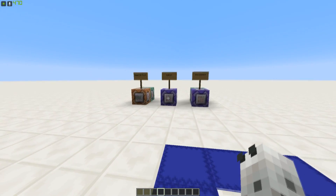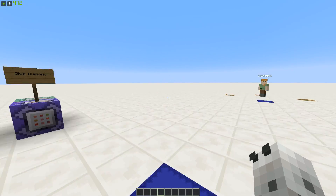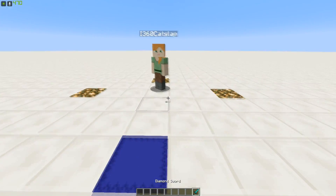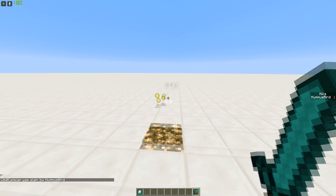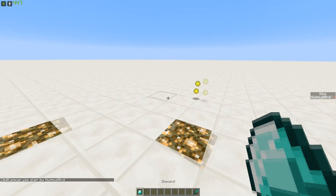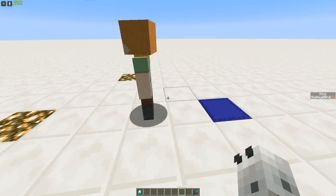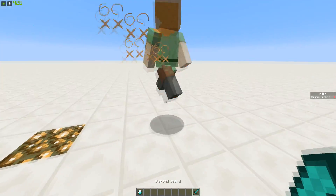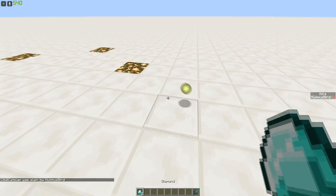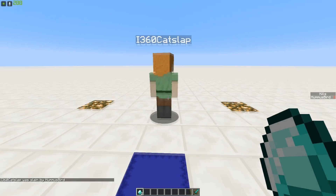So how this works is it uses five command blocks in total to give you a diamond every time you kill a person. If we take my sword here — as you can see it says it killed HermusBird 1 and we get a diamond. If I just quickly go over here and respawn, we can kill him again and you'll see this time the kill counter goes up and I get another diamond, instead of resetting back to zero after every kill like last time.